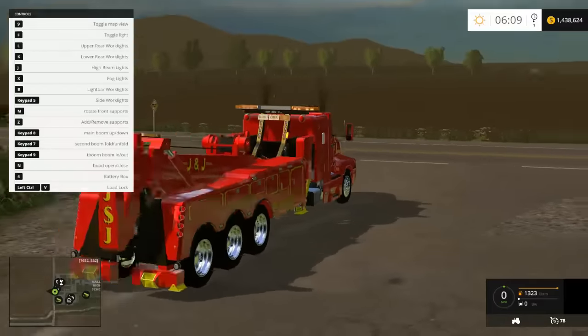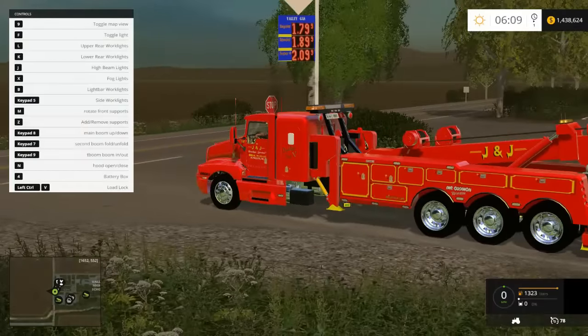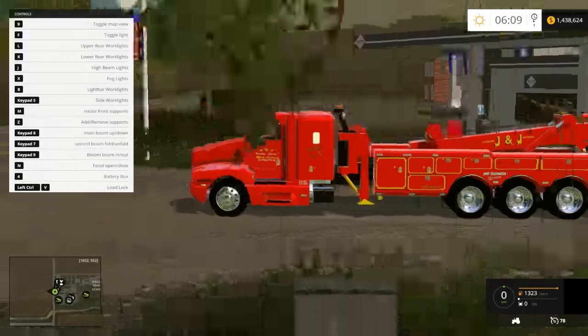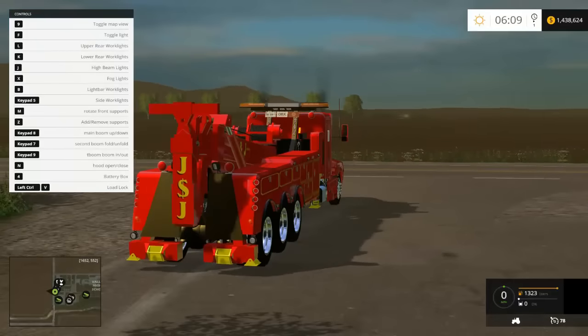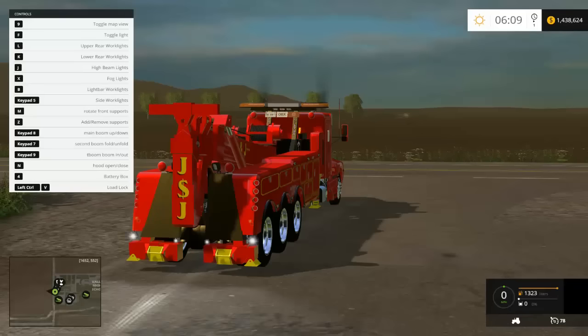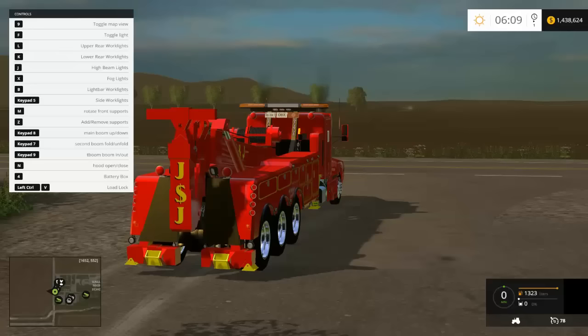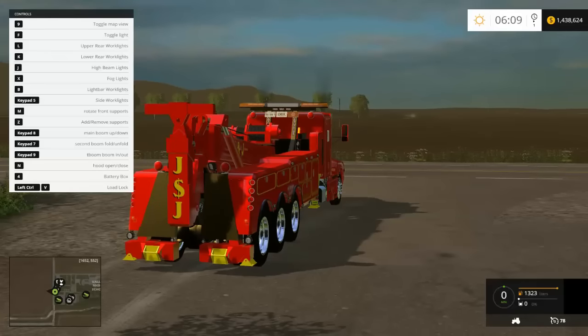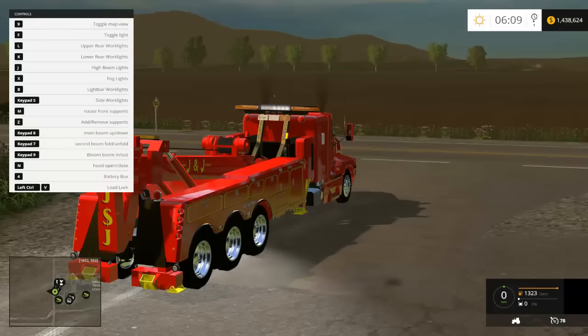That's a lot of controls. Let's start at the top: L is work light back, there's another work light, J is high beams, X is fog lights, B is light bar. Got some light bar lights.